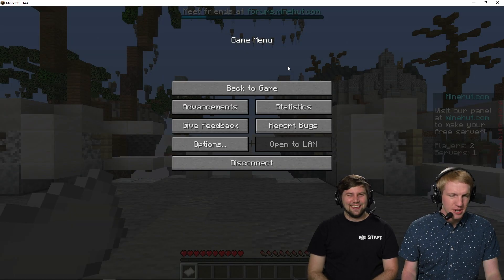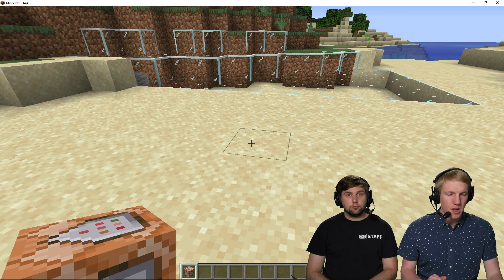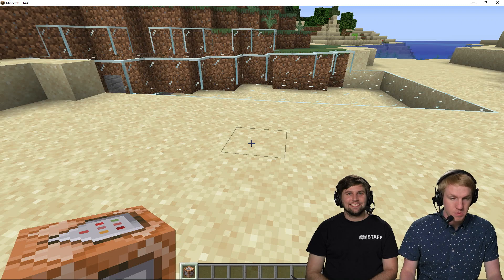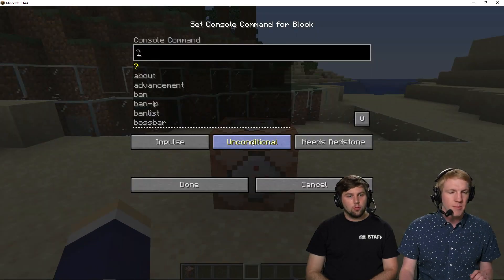We're gonna go back in game here and we'll have to rejoin our server. I got myself a command block by giving it to myself, because it's not in the creative inventory. Now we're just gonna do a super basic one — we're gonna do a hello world. I'm gonna place it just by right-clicking. There it is. And then I'm gonna right-click and it'll bring up the command block prompt.